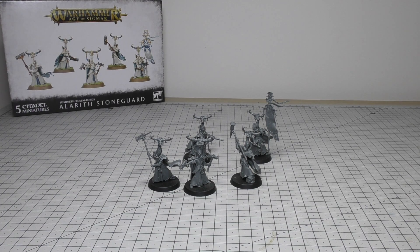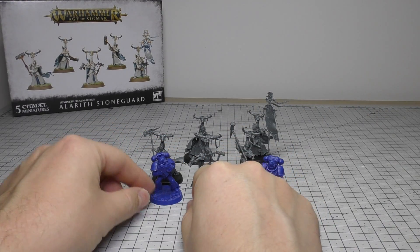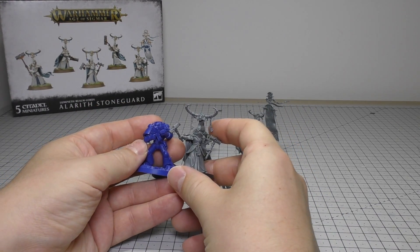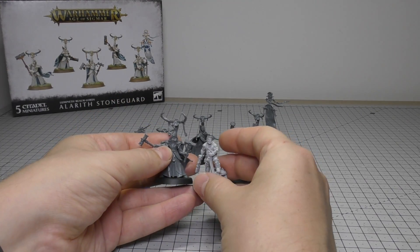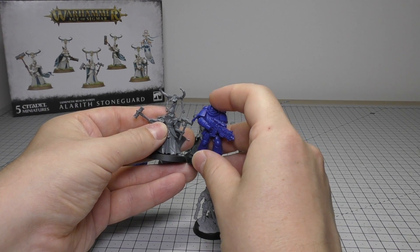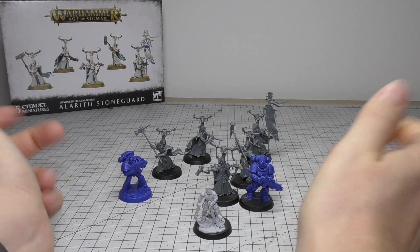The size comparison I always like to make is with the three stooges: the Primaris on the right, Slimarbo in the middle, and a normal Legacy Space Marine on the left. Compared to the Seneschal, he's taller than a Space Marine — in a more upright pose but pretty much taller than normal Space Marines. Slimarbo is a bit shorter, and a Primaris is heads and shoulders above body-wise, but these cow helmet things do make the Stoneguard taller than Primaris overall.